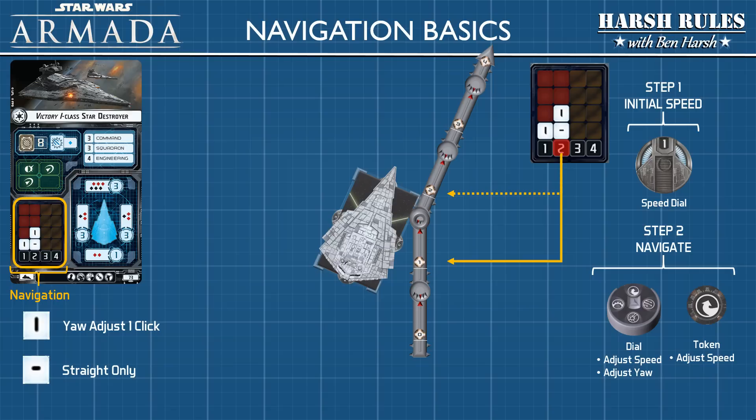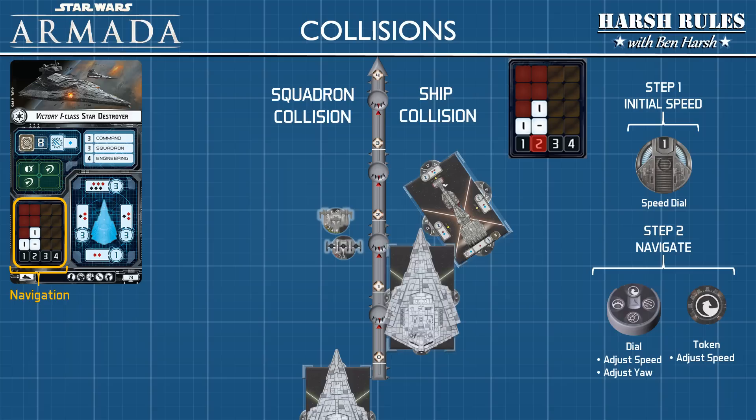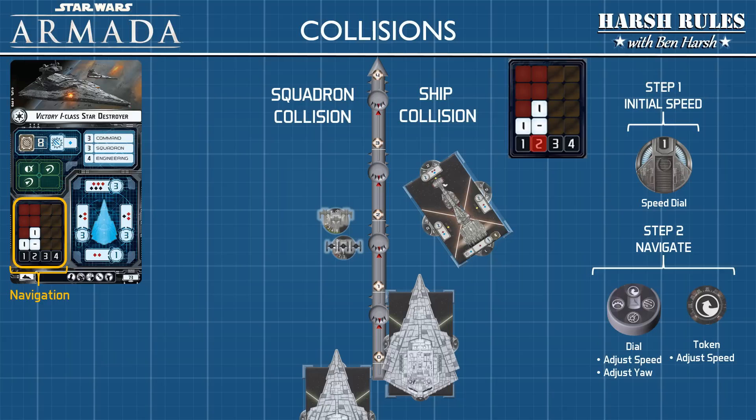Star Destroyers are big, and whether intentional or not, sometimes you run into things. Let's look at a ship collision. The Star Destroyer is going to make a speed two maneuver straight ahead, and — as so often happens in life — when there's a collision, there's often a corvette involved. Whenever ship bases overlap, there's a collision. When a collision occurs, the currently moving ship is bumped back one speed level on the range ruler, and both ships receive a damage card.